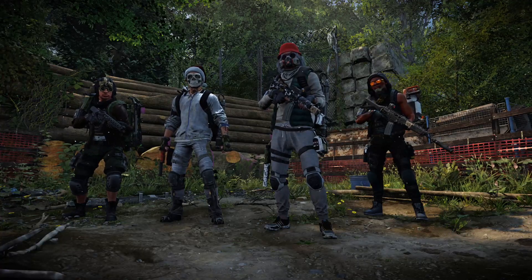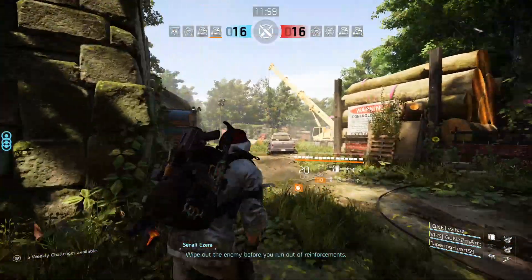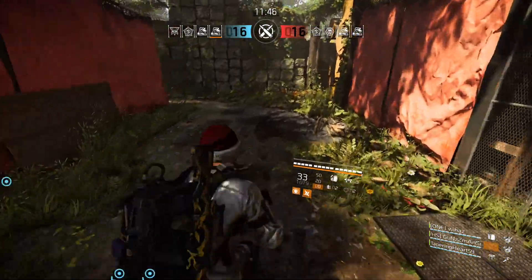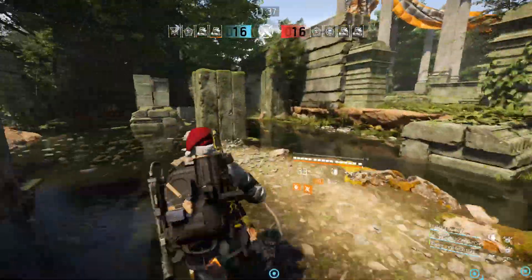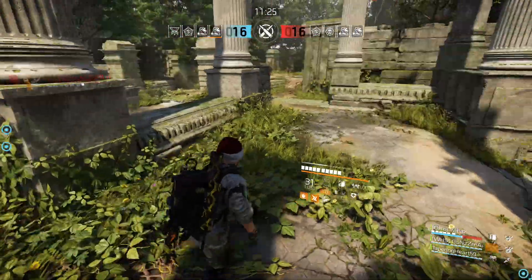I might test this in PVE to see if it fits into a Creeping Death Eclipse build — maybe four-piece Eclipse with the chest for the 20-meter range, the Imperial Dynasty holster, and a Golan Creeping Death backpack for extra status effects, just to spread fire around the room. I'd probably still use the airburst seeker mine and riot foam: foam enemies in place, then the airburst spreads around the room. I'm also going to stream a legendary run, maybe even tonight, since they've buffed loot quality as part of TU 10.1.